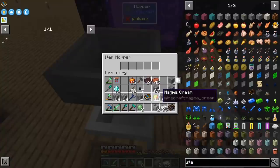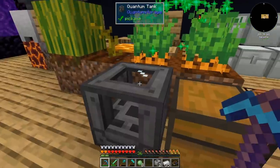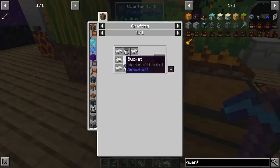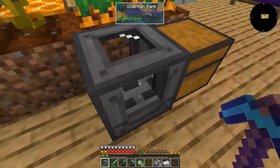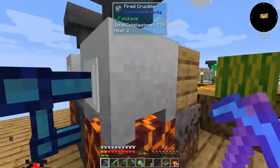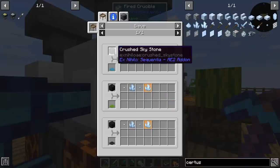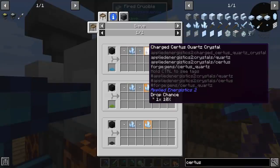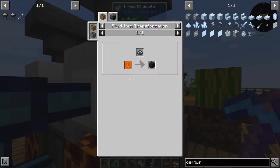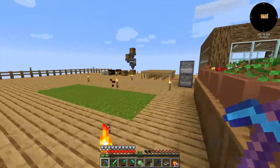One thing I wanted to test was whether a magma block is better than torches for generating lava. It's heat 5 — not the best. It's fine, I don't have that many choices and I need lava. I did make a quantum tank because the recipe is nothing and it can hold like 2 million buckets.